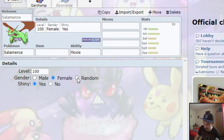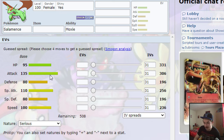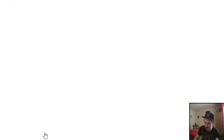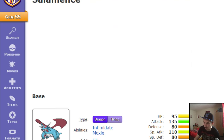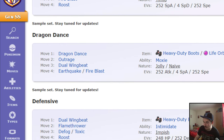You can change gender if it looks different in that form. For stats, you'll want everything at 31 IVs. Salamence's biggest stats are physical attack, and speed is good too. You need to choose which EVs to train. If you want help, click import then Smogon analysis — it'll take you to another website where you can search Salamence and it'll show example movesets, abilities, and EV spreads.